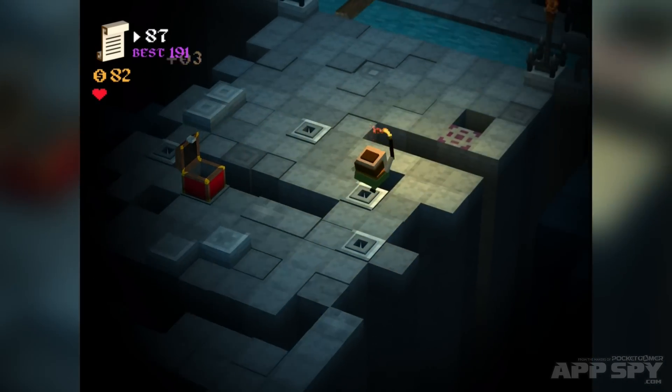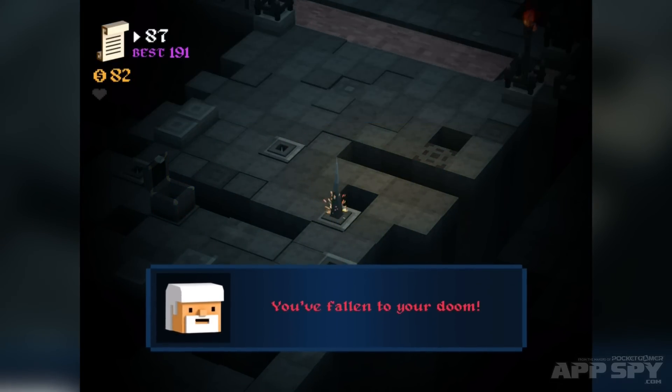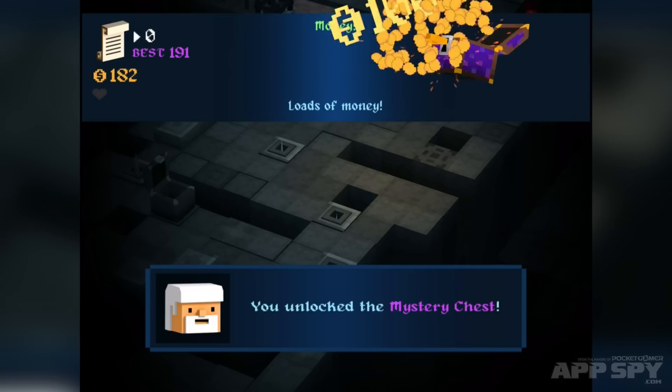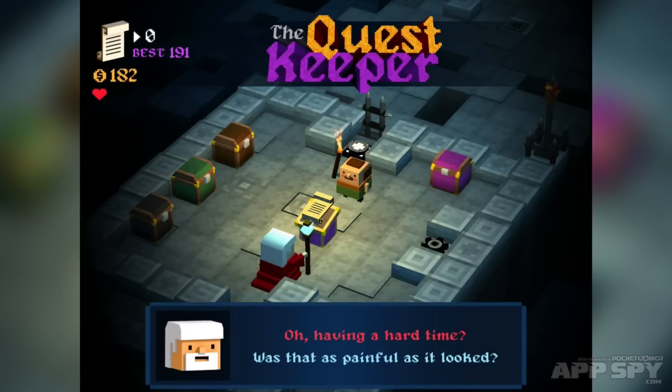The mode I'm in at the moment is endless. Oh, I fell down the hole! I can revive at the top for eight of those coins but I don't want to do that — I'm going to hit no. You fall into your doom, says The Quest Keeper. We managed to get far enough that we've got some more money. We open this chest — there we are, so now we can restart.